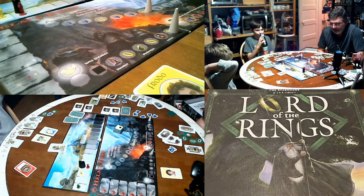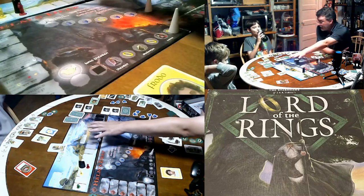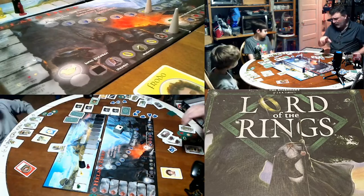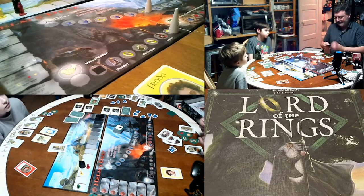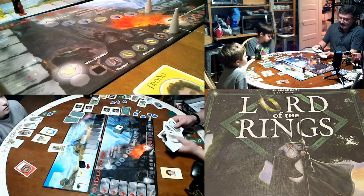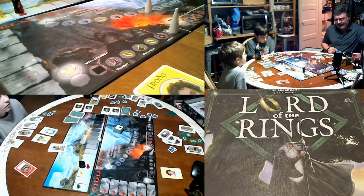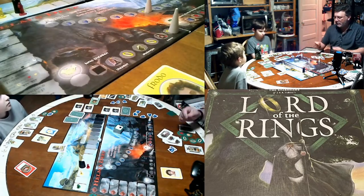We start off in Bag End, and the great thing about this game is most of the instructions are on the board. There are a couple of things you have to look up in the rulebook, but otherwise you start in Bag End and get some hobbit cards, which are actions of different types: traveling, fighting, stealth, fellowship, and wild cards. They come in white and gray varieties.